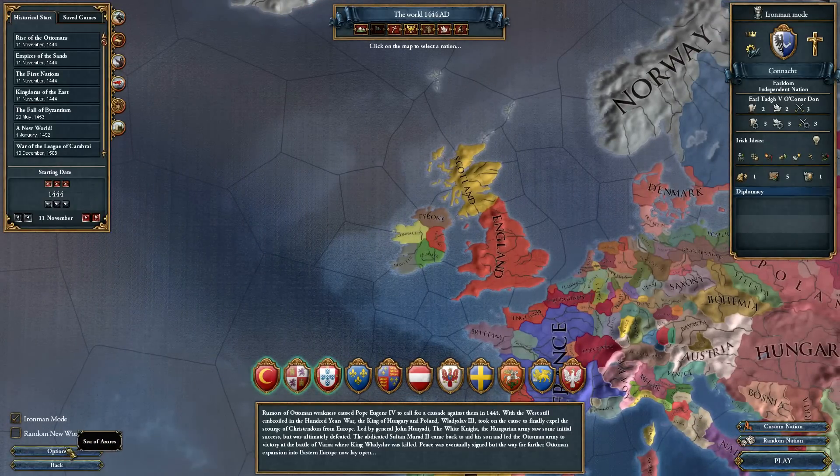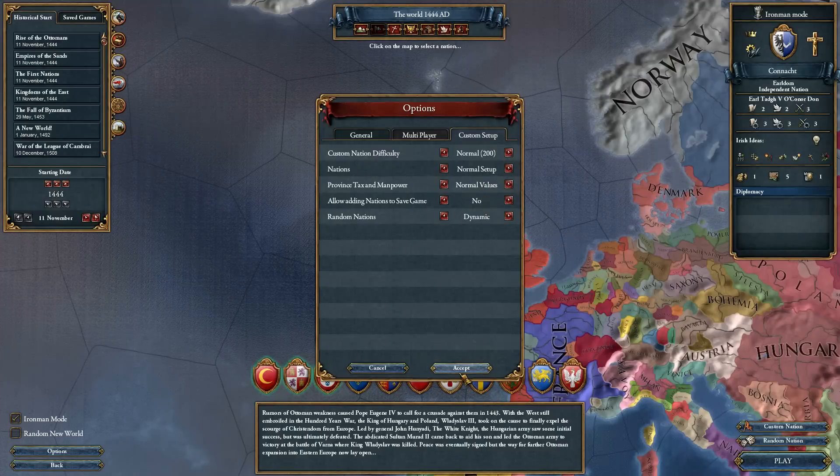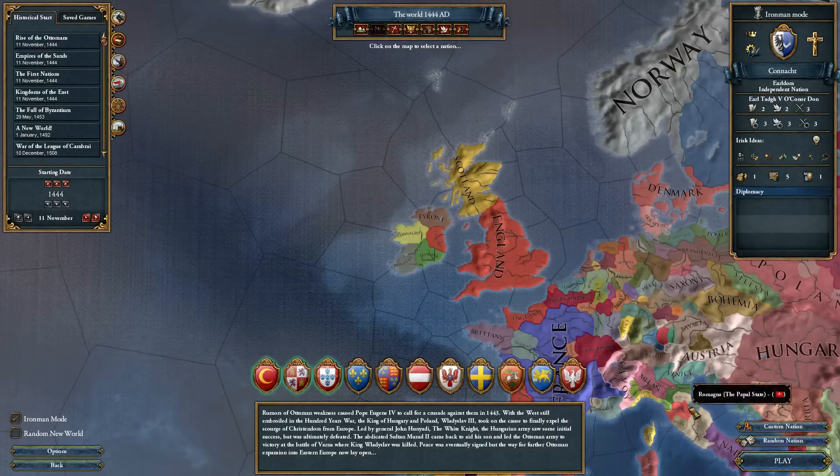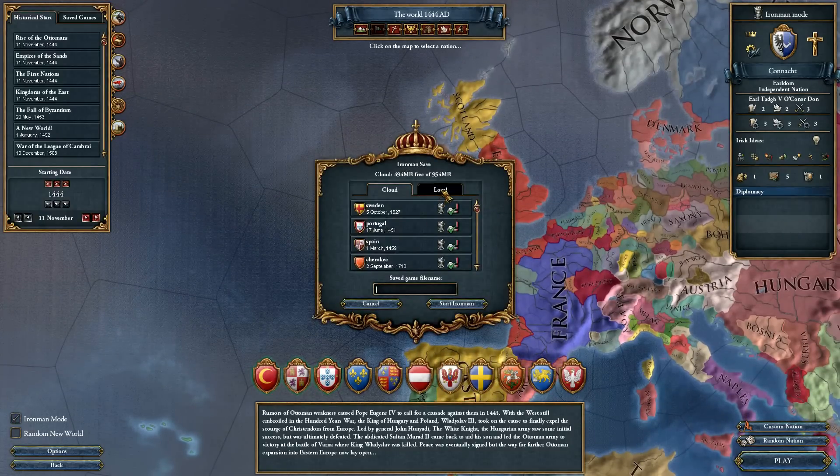Turn on Ironman mode. Let's have a look at the options — we will use dynamic provinces, historical settings, and we cannot change it. There is no custom setup in an achievement run. Let's click play. I already have a save file, there it is.